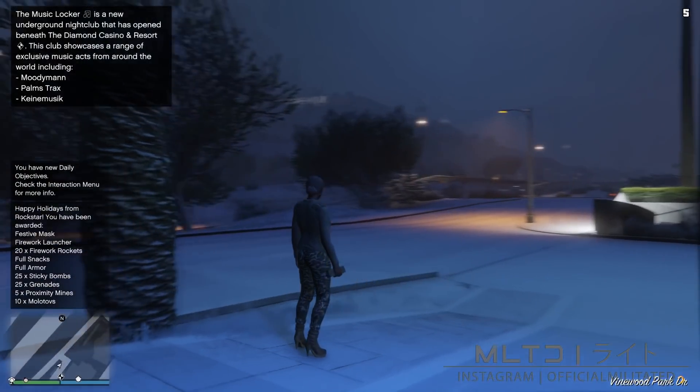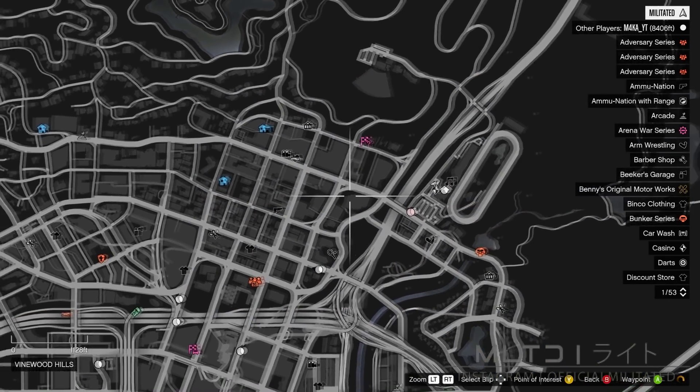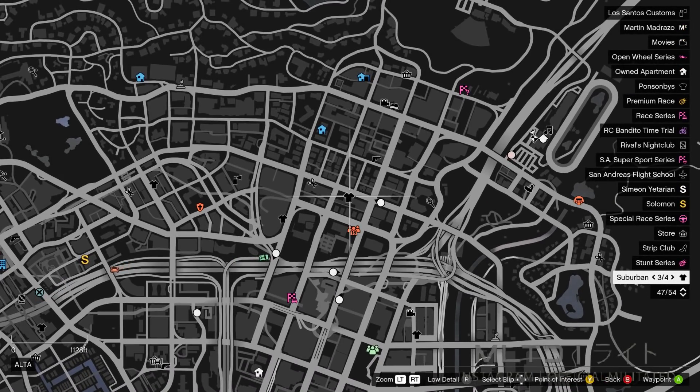On the female, the first thing we're going to do is press the start button and check if the clothing stores have spawned in on the map. If they haven't, just find a new session. As you can see they have spawned for me, so we're now going to head down to a clothing store.